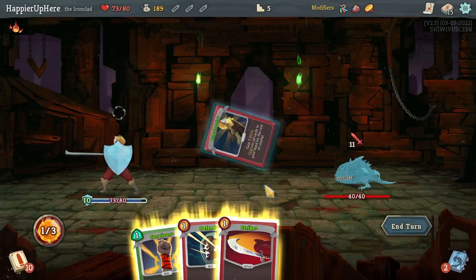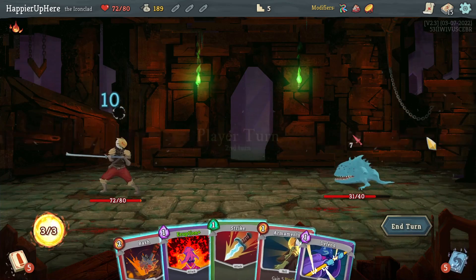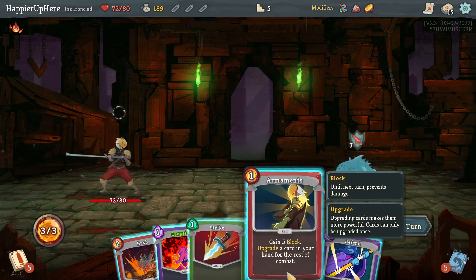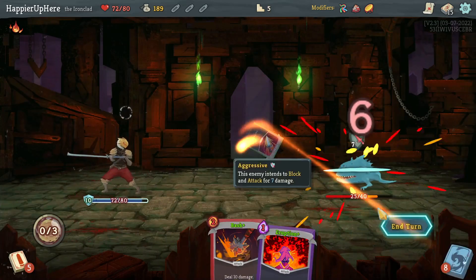Let me operate this and then do Strike — that might have been a little unnecessary but it's good to have the habit of playing correctly. I won't be able to kill with the Eruption so let's not play that; I'll do Defend and Strike.